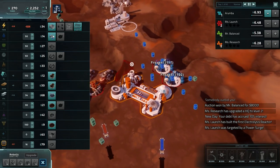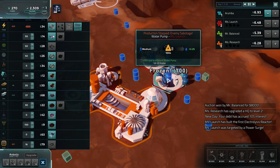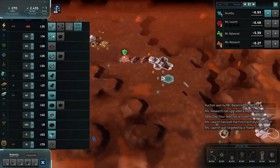Mrs. Launch was already targeted by a power surge - there goes her water production. She's got 2 water pumps here producing quite a bit of water with the adjacency bonus. The power surge just shut them down for 2 minutes - that's unfortunate for her.